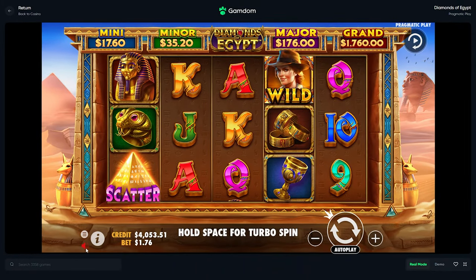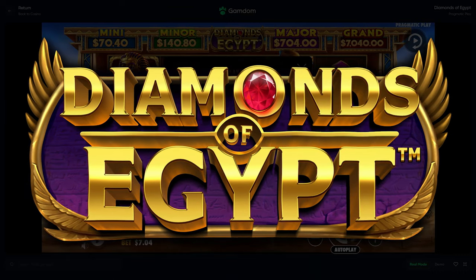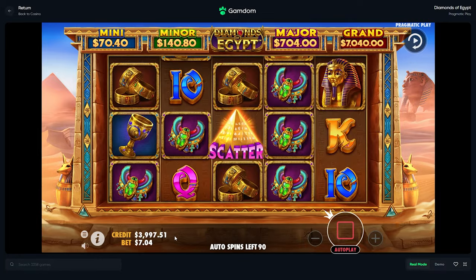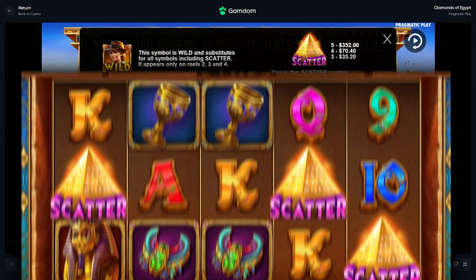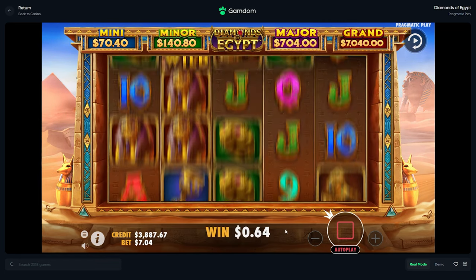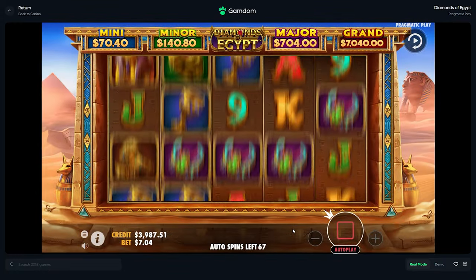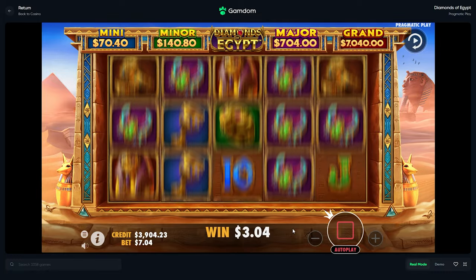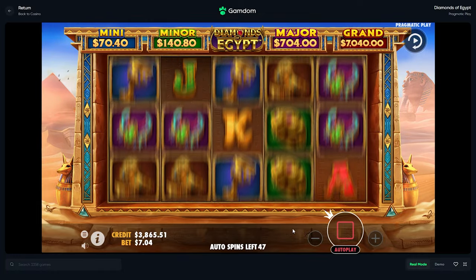Alright, we are on the new Diamonds of Egypt slot — it does not have a bonus buy. I'm just hoping we can spin into these bonuses pretty quick. We're gonna start on a $7 bet and fly through a full 100. Wait, why didn't that put us in? Does it have to be... wait, what? Does scatter have to land one, two, three? My leg is itching right now, I got bit by a bug and I'm not happy.